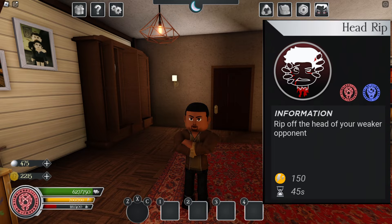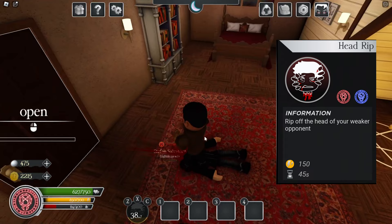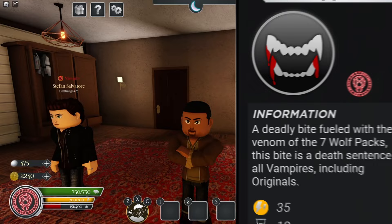Now let's get to head decap. Head decapitation, aka head rip, can only be done one way — from the front. As you see, it's pretty cool: the head is on the floor and the blood is gushing out of the body. I love this. It is the only ability in the game that can insta-kill the phoenix.